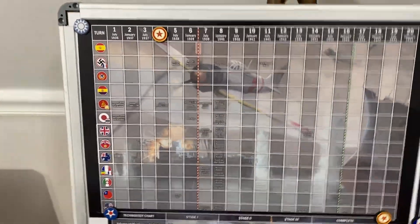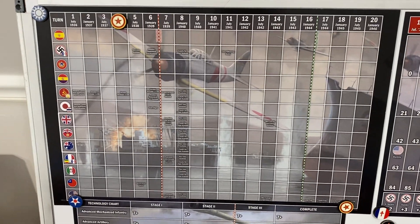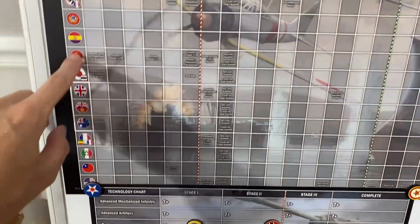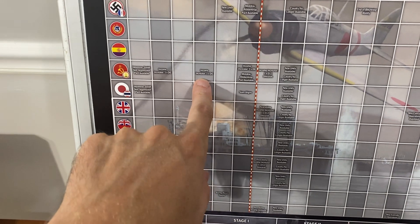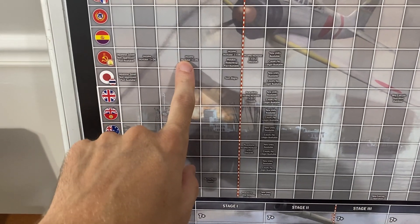Welcome back to more Operation Lone Ranger, Global War 1936. Just taking a look at the turn board, we'll start off with the CCP. It's worth noting that the Soviet Union does get an income increase with one D6 die, so that'll be good for them.